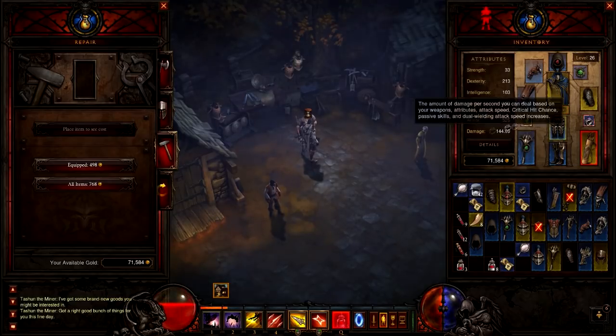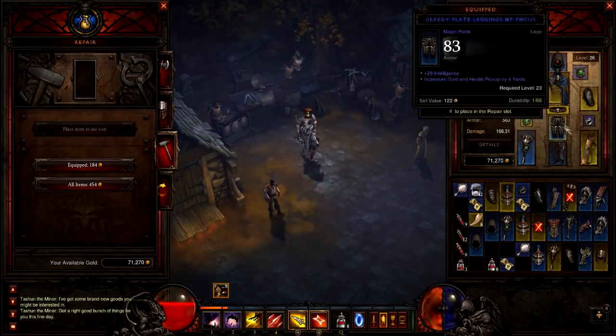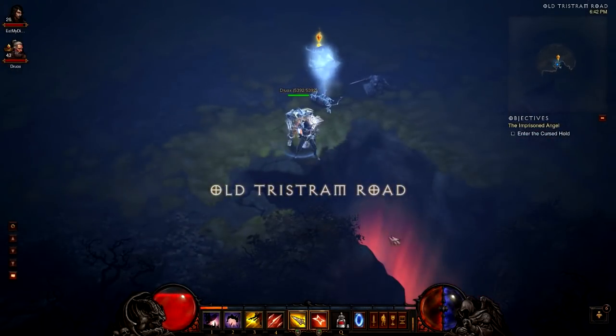Then you've got the Gibbering Gemstone, which is the most annoying of all these items to get, because it's in a randomly generated cave. When you get in the cave, there's a randomly generated unique monster you have to kill, and even when you kill him, he has to drop the Gibbering Gemstone. You'll notice it's the right place because of the glowing red at the bottom, and of course the ghost of the Cow King waiting for you to talk to him.